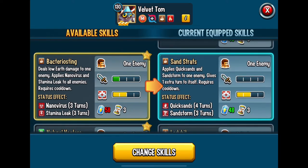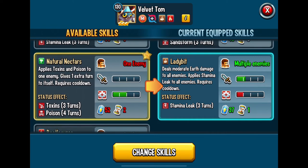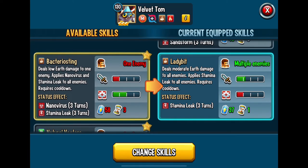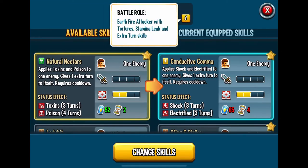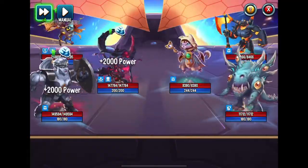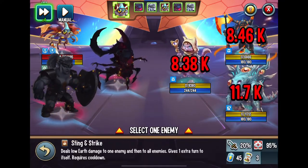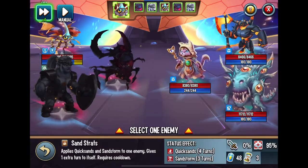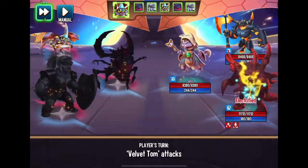I'm eager to test him out and see what he's capable of. I'm deciding between Lady Bit and others — decisions, decisions. Oh, before we go into battle, I forgot to show you one more thing: the battle rule — Earth/Fire Attacker. So we've got that going for us. Let's go into battle. He has: Apply Shock low damage Earth, Quicksand and Storm, Stamina Leak, Shock and Electrified.